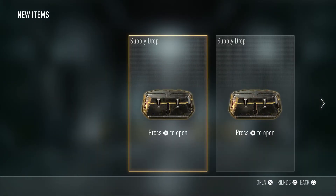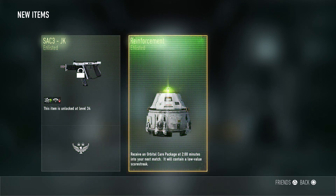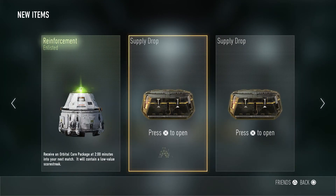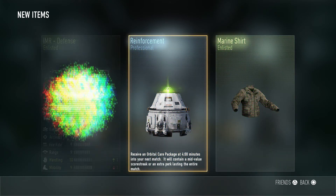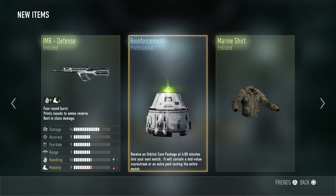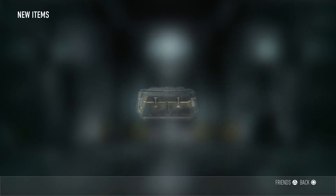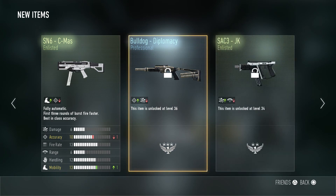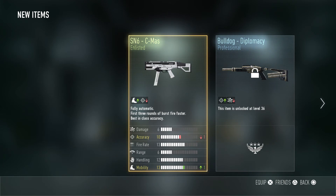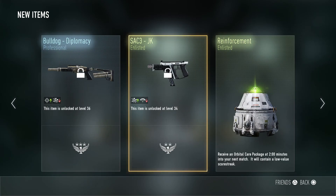That's what my character looks like right now. We've got a SAC-3 JK Enlisted Edition — I can't see the stats because I'm too low level. A Professional Reinforcement — reinforcements aren't really that big of a deal. IMR Defense Edition — nothing too exciting, it's just the Enlisted version. SN6 CMAS Enlisted again: accuracy down one, mobility up one. Professional Bulldog — that's probably going to be pretty good. Looks like accuracy is up, damage is down, but I can't see the actual stats because I'm too low level.